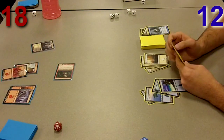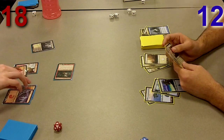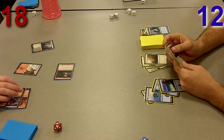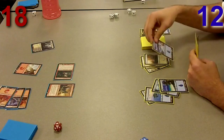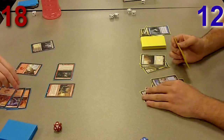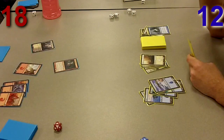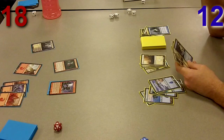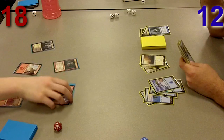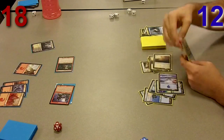I take another four from his Stalker. Luckily he's stuck at five lands — I'm pretty sure he's holding a Charm Breaker Devils in hand. He plays a Crossway Vampire and a Hanweir Watchkeep, which is terrible for me because I don't have spells to deal with it. The Hanweir Watchkeep is going to flip and that's another 5/5 I have to deal with. I go ahead and use Smite the Monstrous on it — I don't really have much of a choice.